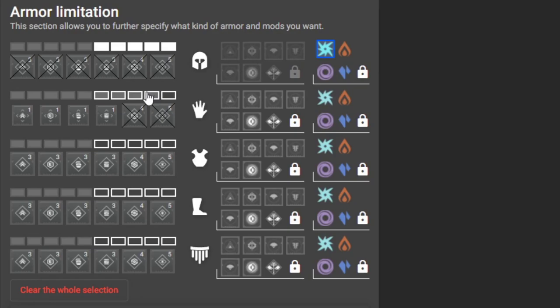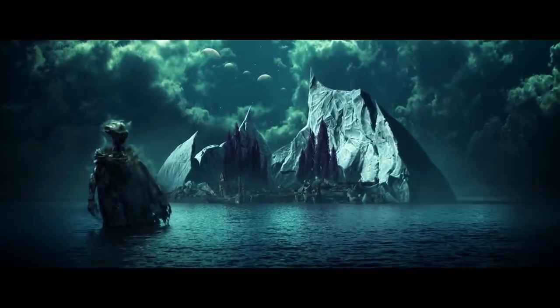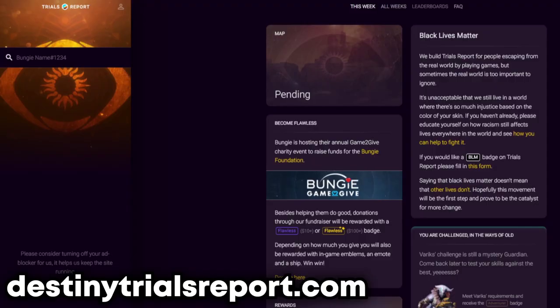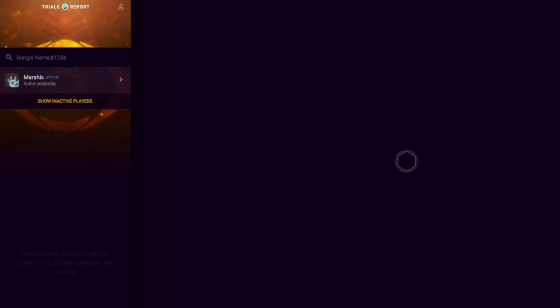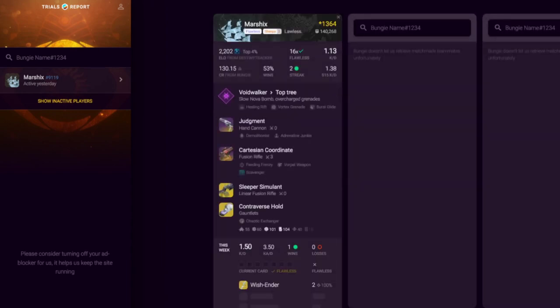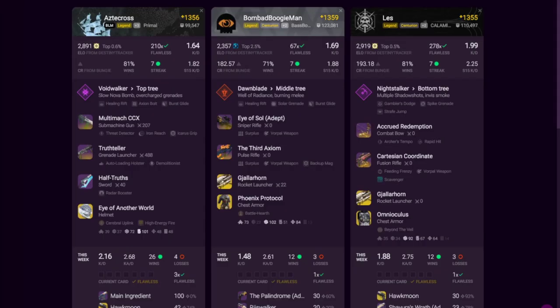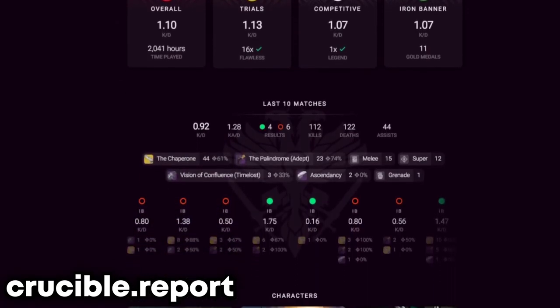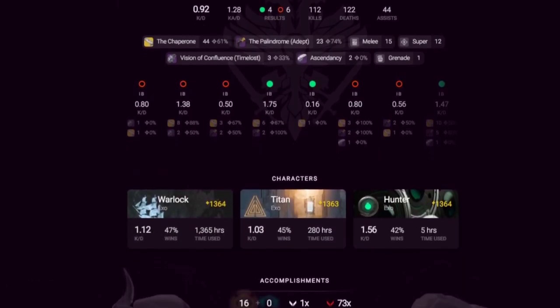Stat checkers. There are many great stat-checking websites, so I'll go over my favorites for each activity. Trials Report will show you all the trial stats you could ask for from any player. Just type in a name and you'll see that player's KD, number of flawlesses, the weapons and mods they're currently using, and much more. It even shows their fireteam members too, so you can quickly scout out your opponents or even your own teammates. Crucible Report shows anyone's stats across any playlist, the weapons they recently used, and the results of past matches.